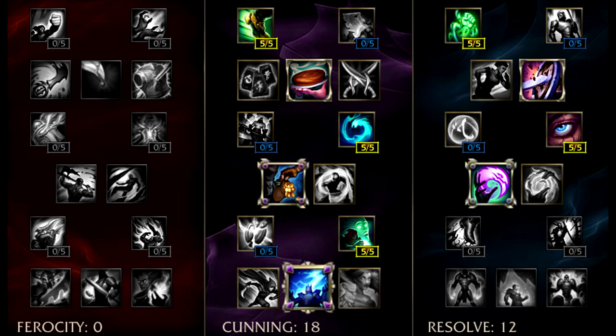For Fresh's masteries I like to run 0/18/12 with the keystone Thunderlord's, because I want a kill lane and want to dominate the bot lane. Thunderlord's really synergizes with Fresh and that bonus damage is going to help in lane. But you can also run 0/12/18 with Bond of Stone as your keystone if you want to be more tanky and peely - it comes down to personal preference.